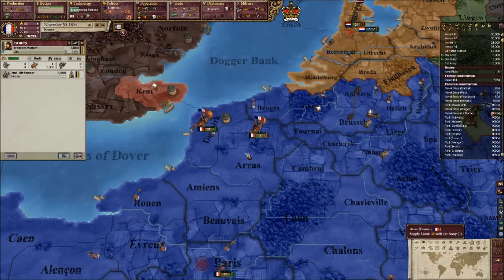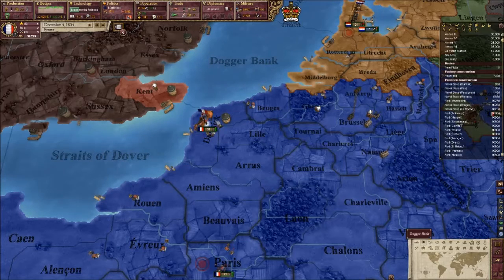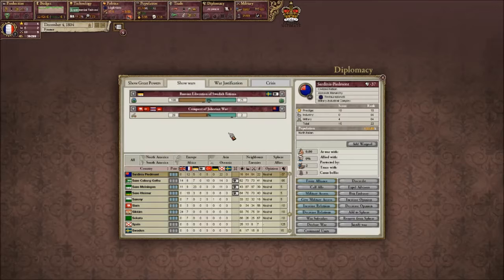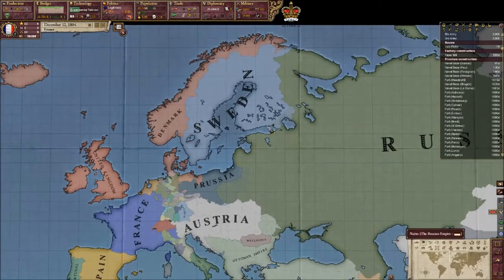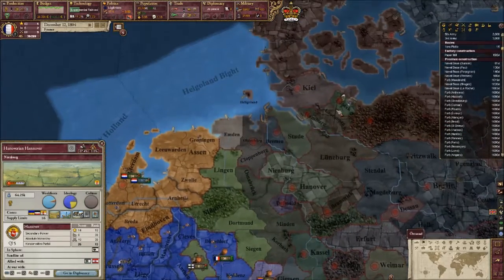We need to build up our navy quite heavily anyway, because if we ever go to war with Britain again we're going to need it — Britain is quite the naval power at this moment in time. Have we got our war justification? 50%. Russian liberation of Swedish Estonia. Who do I want to win? Would I ever want to ally Russia?